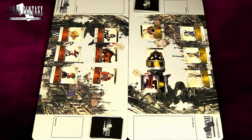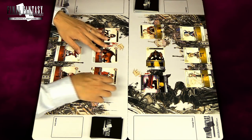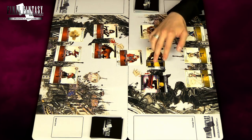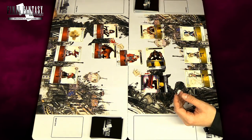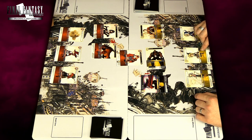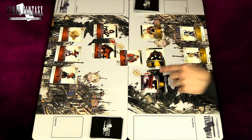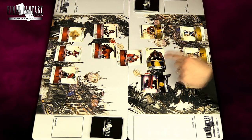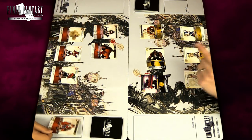He can either choose not to block at all and take one point damage, flip a card and put it in the damage zone, or choose to block. He just blocked with his samurai. Both cards are equal power — 6000 each — so both are going to be defeated and put in the break zone. But I have a backup which gives each earth forward control plus 1000, making Barrett 7000. So if Kagiyama-san blocks with his samurai, he actually loses but Barrett is still alive with 1000 defense left.